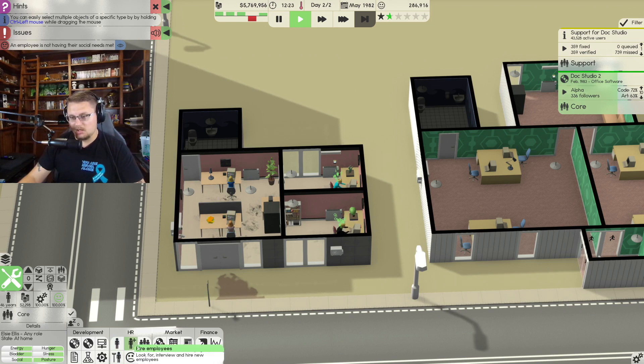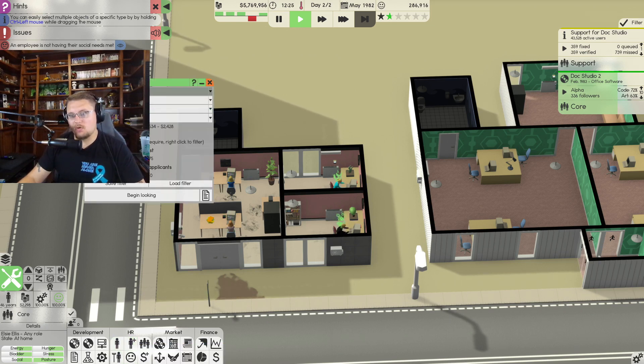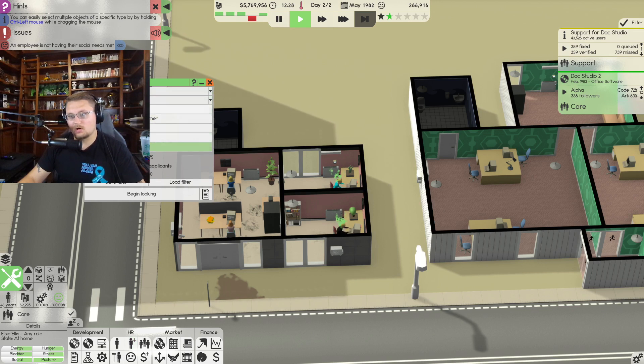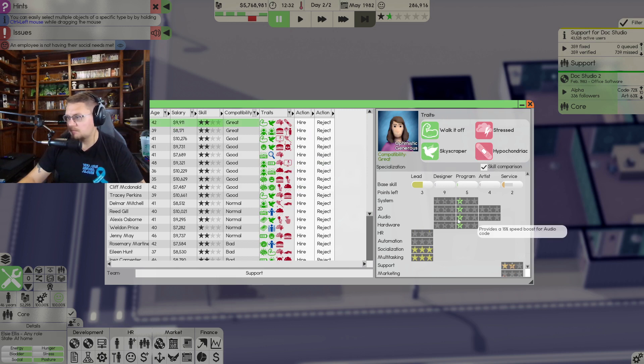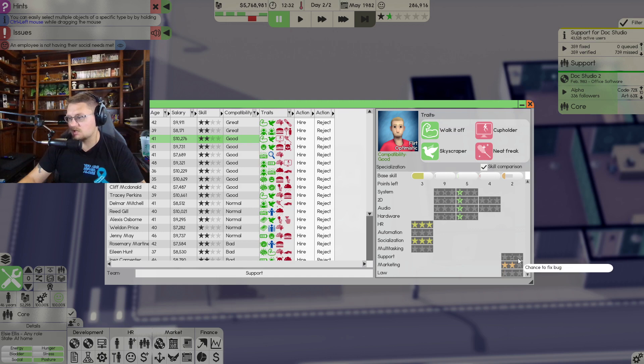Let's hire a leader for service — begin looking. This is for the Support Team. Deborah has leadership 3, socializing, multitasking, and HR. You don't have HR — I need somebody with HR. Let me cancel that and look again with salary set to high, second lead role, secondary service.